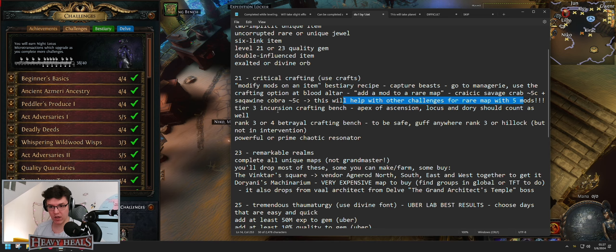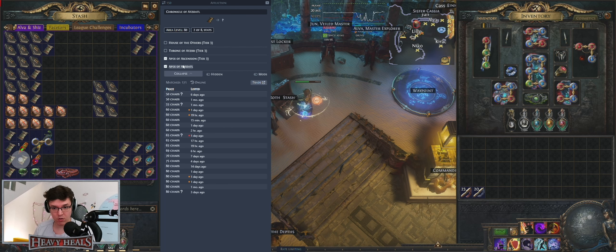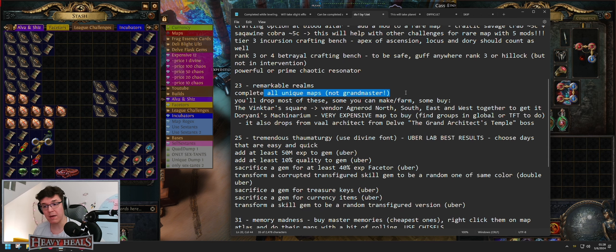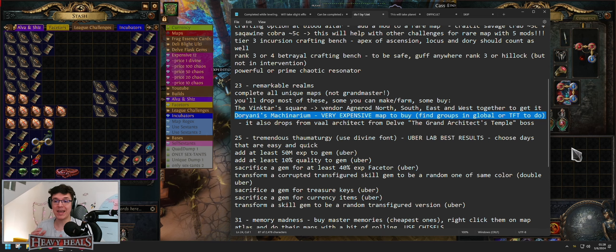For tier three Incursion crafting bench: buy an Apex of Azotl room — it's basically 50 to 60 chaos, you can buy or make it yourself. Remarkable Realms: complete all unique maps. Two things here — Vinter Square can be made by vendoring Agnorod North, South, East, and West together, so you don't have to buy it — cheaper that way. Doriani's Machinarium is a very expensive map, around 35 divines right now. I suggest finding groups on Global or TFT willing to share a spot for a certain amount of currency — this might be like a 10-divine challenge. Alternatively, you can farm it yourself by doing Delve, finding the Grand Architect's Temple, killing the Grand Architect, and hoping to get lucky with a drop.